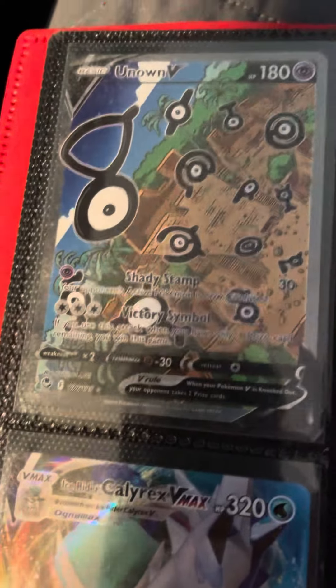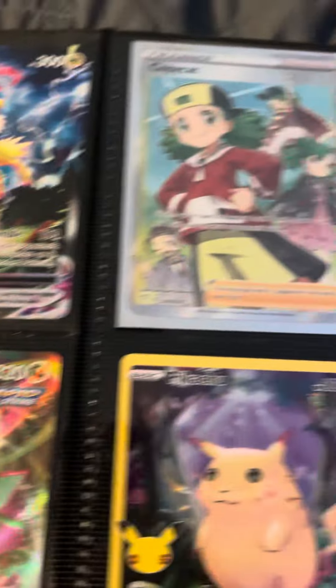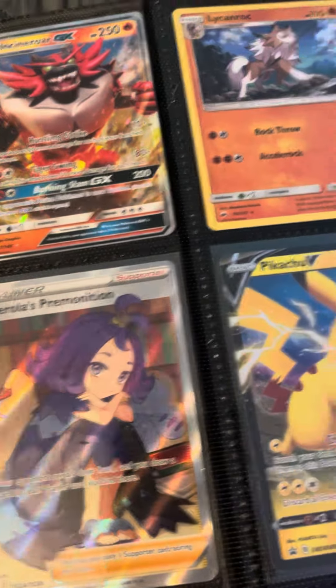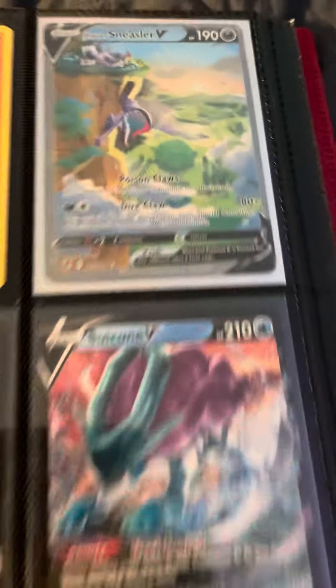More Alt-Arts, and I have the Crystal Guardians Charizard. Rainbow Land. Otter Alt-Arts.